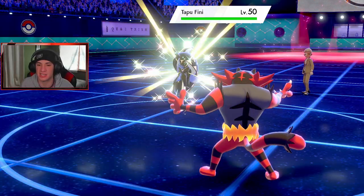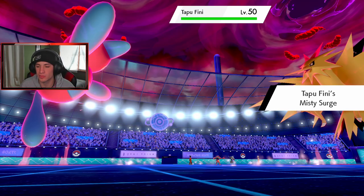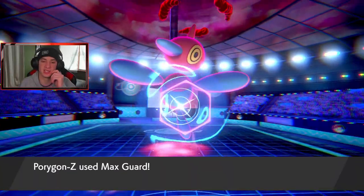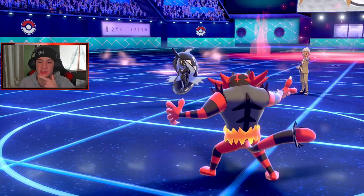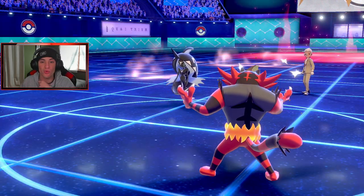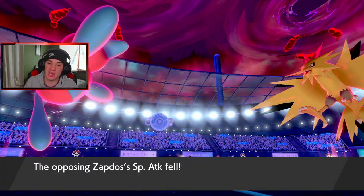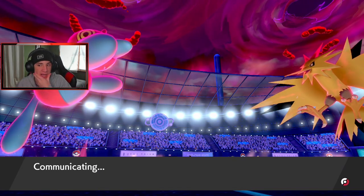If I drop an Electroweb I can potentially take out that Zapdos. The plays, the plays! I just Electroweb, slow them both down. I can do mad damage to the Fini slot. Hold on — Jeans, you got this! Yes! Yes dude! See, when I make bad plays I know they're terrible and you guys roast me in the comments, but when your boy makes good plays, you know they are good plays — that was awesome! Tapu Fini is really nothing now. We'll Electroweb, take it out, and we have Urshifu in the back end with Incineroar.